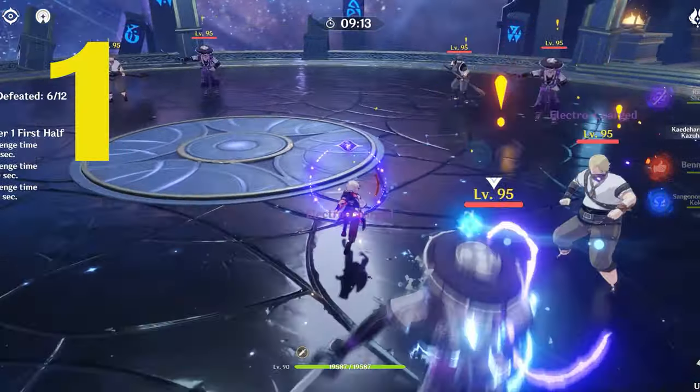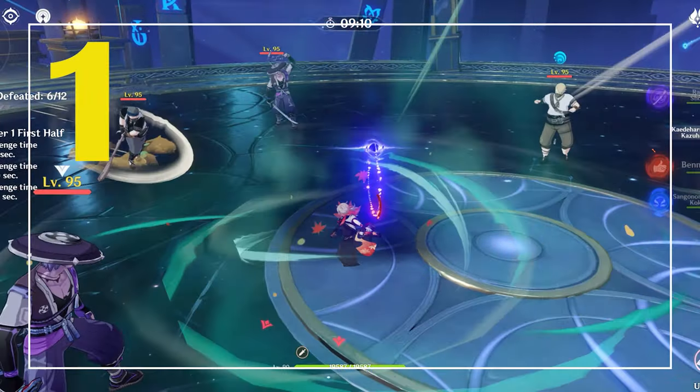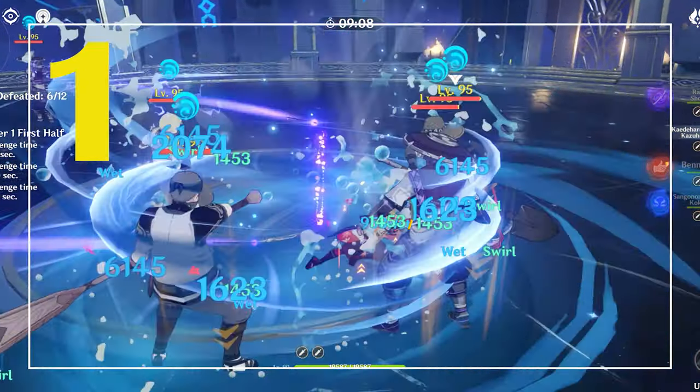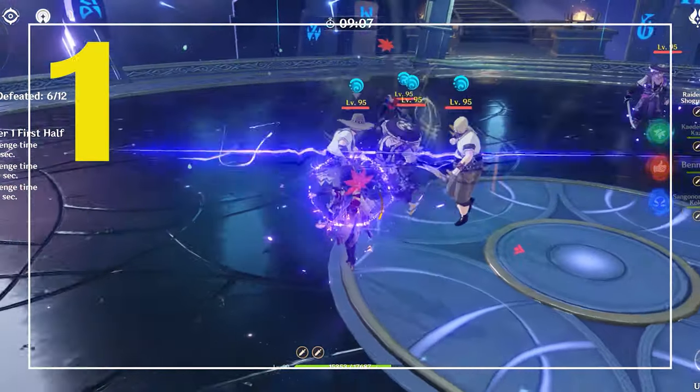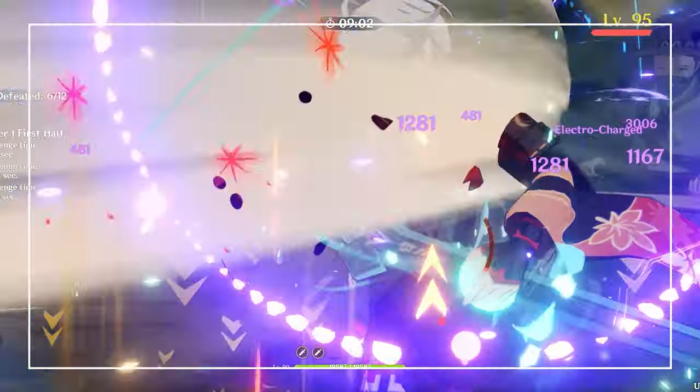The first thing to know is the order of priority of elemental absorption for Kazuha, Venti, and Sucrose, which is Pyro followed by Hydro, Electro, and then lastly Cryo. Because Hydro has a higher priority than Electro, I needed to wait for the Hydro to dissipate before I could swirl with Kazuha's Q to infuse Electro.